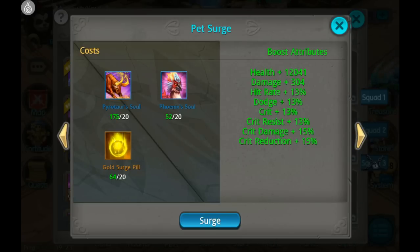The way this works is a lot different than how it worked before. Besides the pills you need, you also need different pet soul stones, but look at the attributes you get. Besides health and damage where it typically was, you also get hit rate, dodge, crit — all these different attributes.